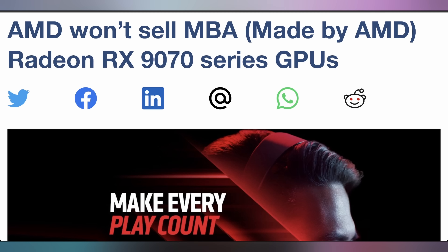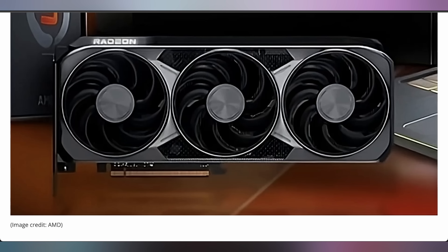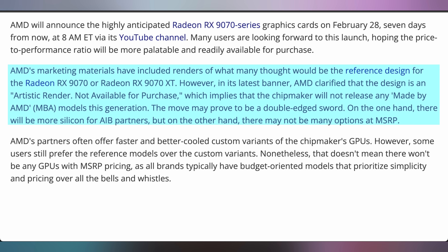AMD is not making their own RX 9000 series GPUs. People were expecting a reference edition of the RX 9070 XT based on some images seen in promotional material — this GPU looks beautiful. However, AMD has disclosed that these are actually artistic renders not available for purchase, meaning made-by-AMD models likely will not be happening for the RX 9070 and 9070 XT. No reference models, no Founder's Editions. AMD looks like they're going to use only third-party manufacturing — or there is a different design and we have to wait until February 28th to find out.